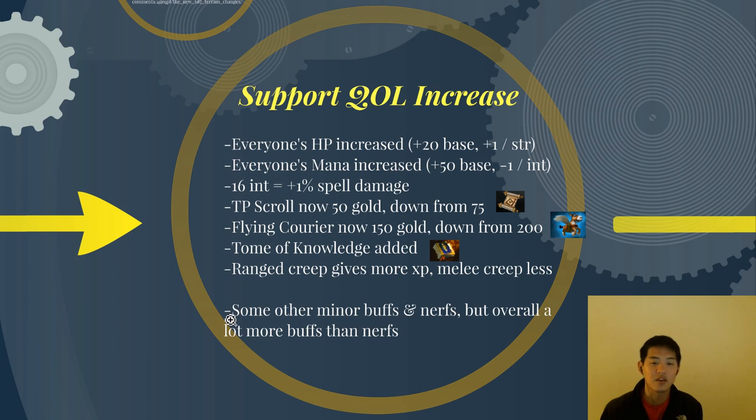There are some other minor buffs and nerfs, but overall there are a lot more buffs than nerfs. So the gap between supports and cores is gradually decreasing and decreasing.